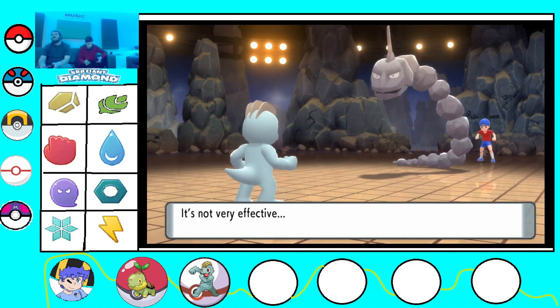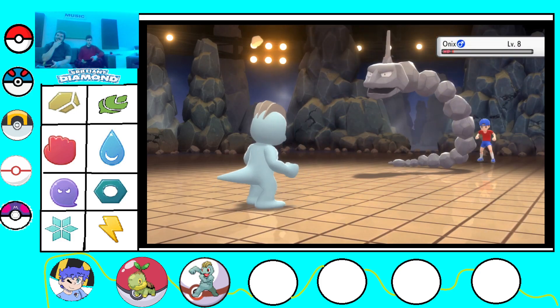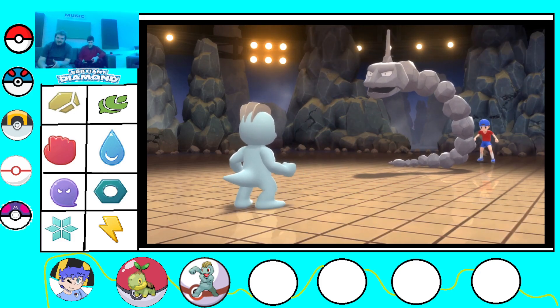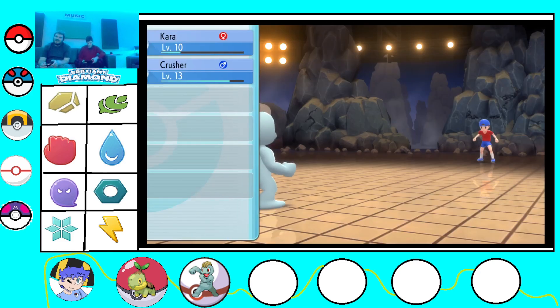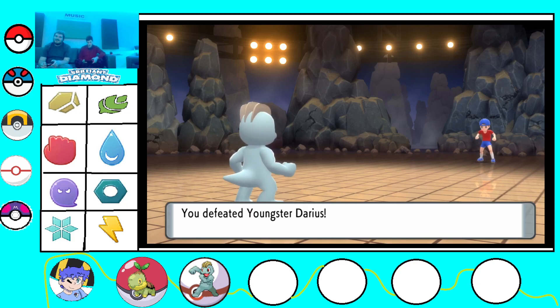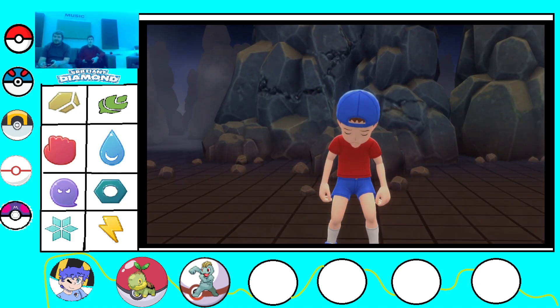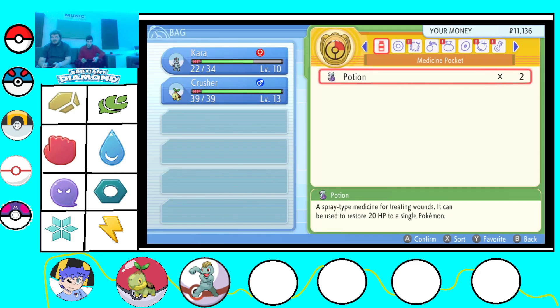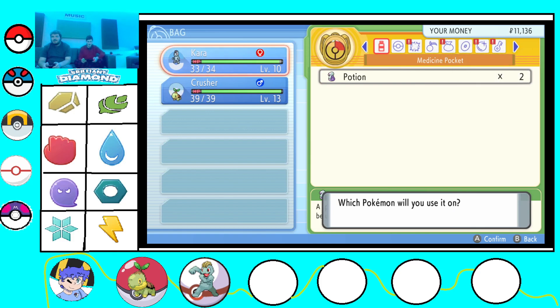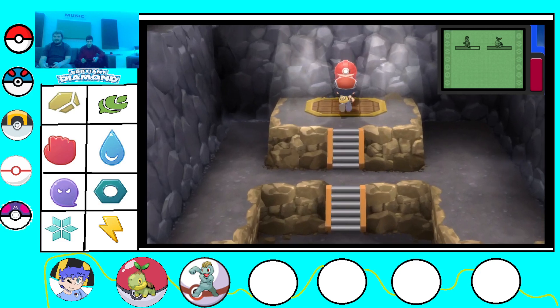There's not that many fire types. Well, the Grand Underground released more fire types, but besides the Grand Underground, really there's only Chimchar and Ponyta. I defeated. Machop's kicking ass. I'm not even in the gym yet. Well, yeah, you have to go - you still have two caves before you can get to the gym.